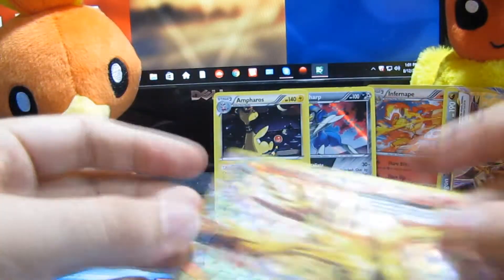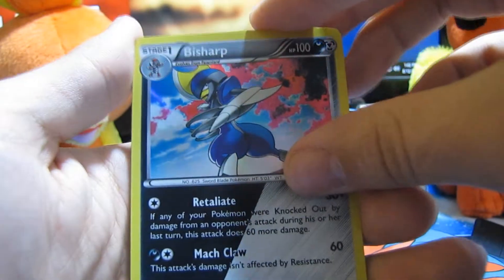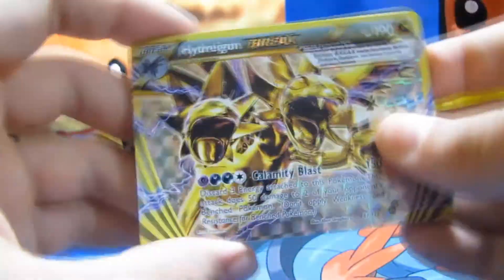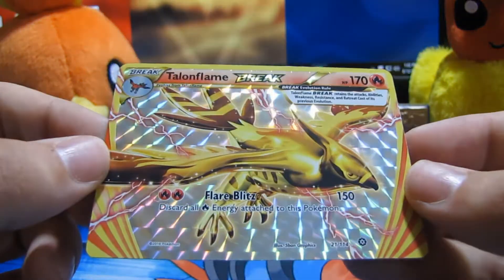Let's recap what we got. We pulled a holo Infernape, a holo Ampharos, a dual dark-and-steel energy card which looks awesome, a Break Hydreigon which is really cool, and a Break Talonflame which is a really sick looking Pokemon. I'm really proud I pulled that. That's it for today's video — I hope you guys enjoyed it. Go down into the comments and tell me if you love watching these card openings. I want to thank you guys for 4,000 subscribers. You guys are the reason I get to do cool stuff like this. Leave a like, subscribe, comment, and I'll see you guys next time on Unstoppable Bonus Gaming!